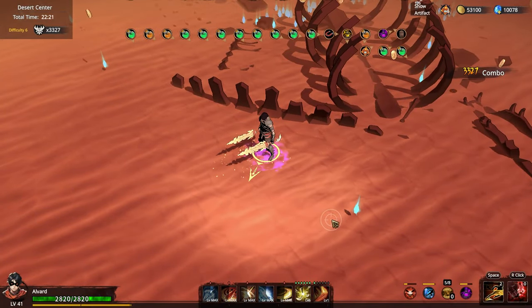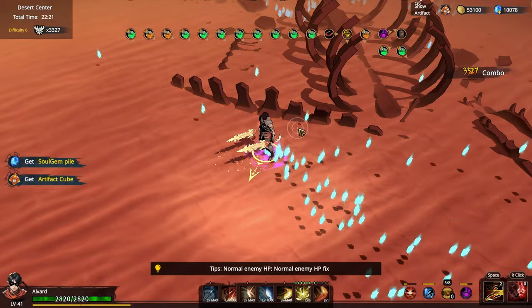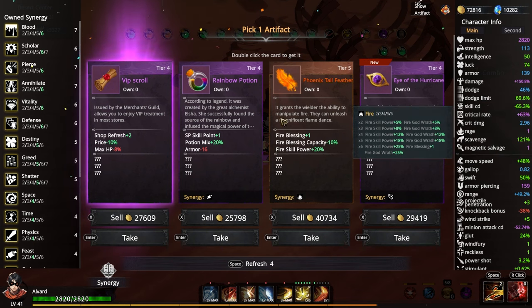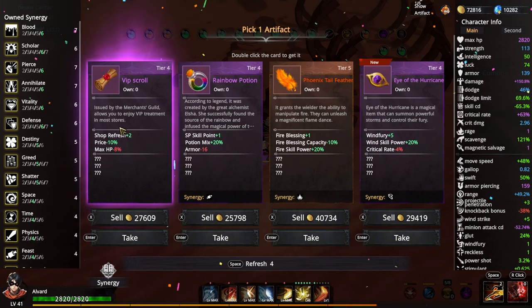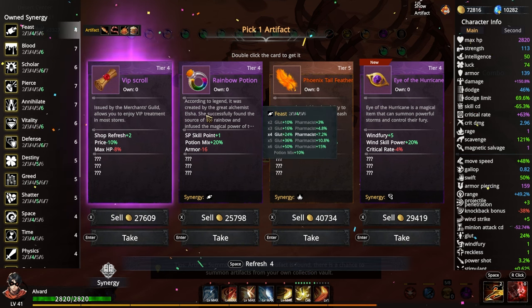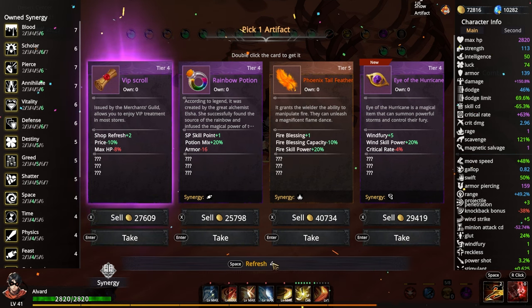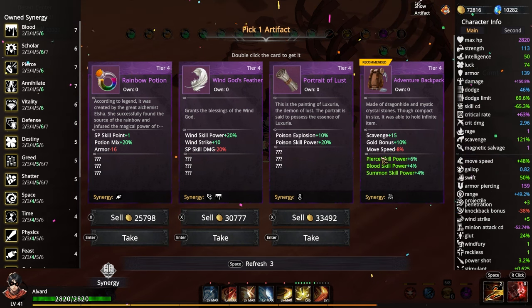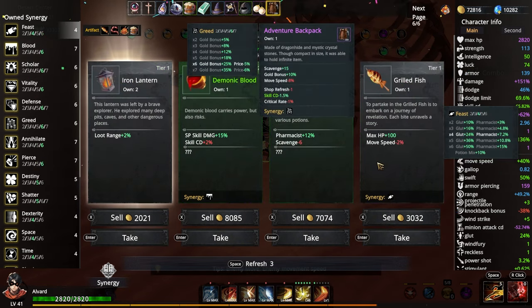53,000 gold. Self-price minus — almost minus 16. I'm good. Let's refresh that. Adventure Backpack — that's a great one, I don't want that. Move speed minus 8%, but we have 40% move speed now. Refresh. Move speed — I apparently did not have the boots. Loot range. Crit rate less luck — that's pretty solid.